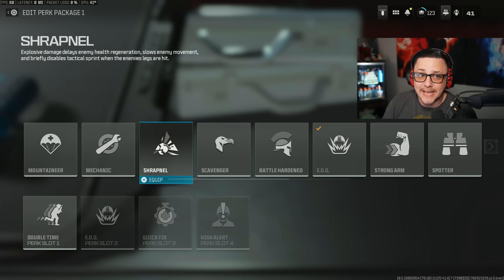Shrapnel: explosive damage delays enemy health regeneration. I believe it adds about three and a half seconds, knocking the current seven-second delay up to ten and a half, which is super powerful — but you do have to hit them with explosives. So maybe if you're using a grenade launcher it makes a little more sense. It also slows enemy movement and briefly destabilizes tactical sprint when enemy legs are hit, which is cool but not all that powerful. I probably wouldn't use that one.